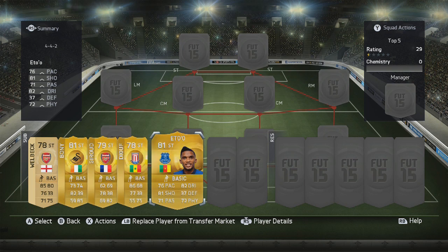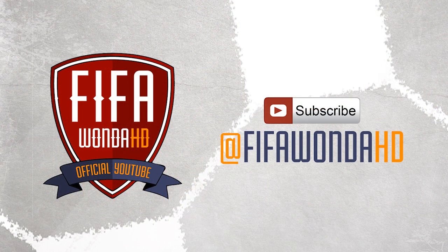So there you have it guys — my top five cheap strikers for Ultimate Team in the Barclays Premier League. Some really good picks in there. I definitely recommend going out and trying these guys because they are going to get your team going for very little money and get you up the divisions very quickly. I hope you enjoyed this video — please hit like, subscribe, and peace.